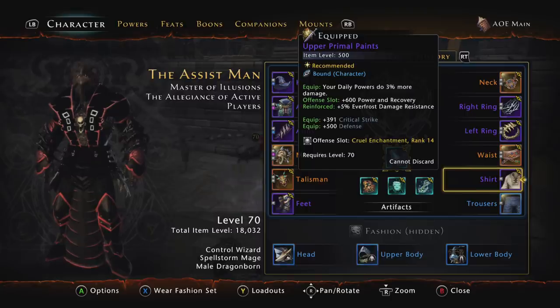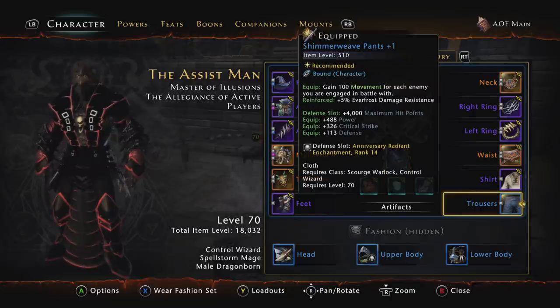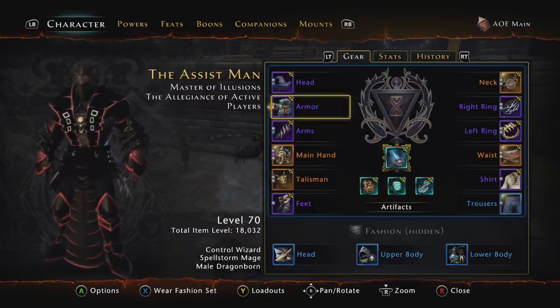For the shirt, I'm still using the Upper Primal Paints — the equip bonus makes your daily powers do 3% more damage, which is still really good for a Control Wizard since we use dailies a lot. For pants, I'm using the new Shimmer Weave Pants plus one — equip bonus gains 100 movement for each enemy you're engaged in battle with. It's not that great, but the stats are really good — a little more power, critical strike, and defense.